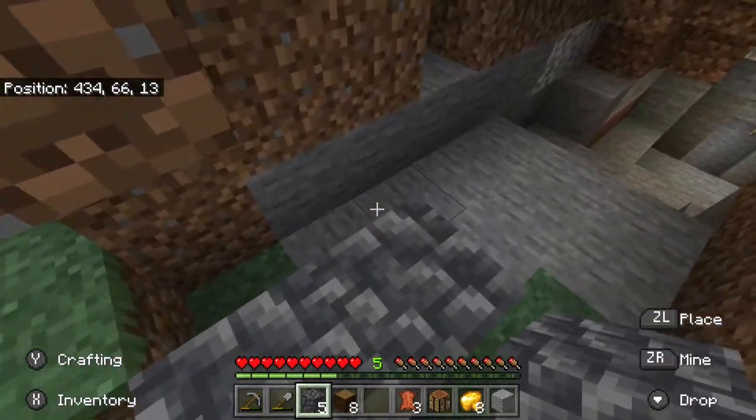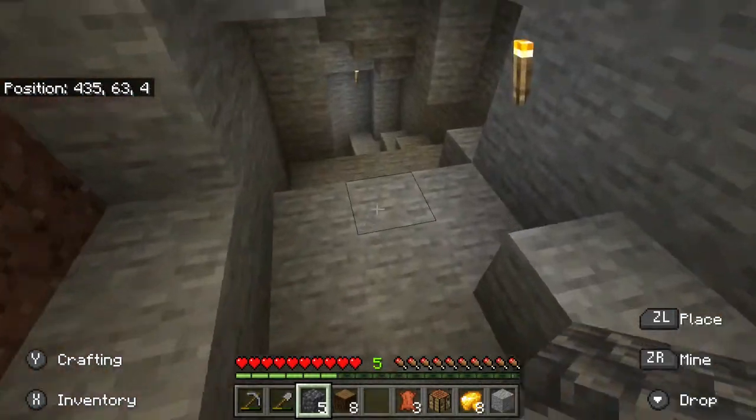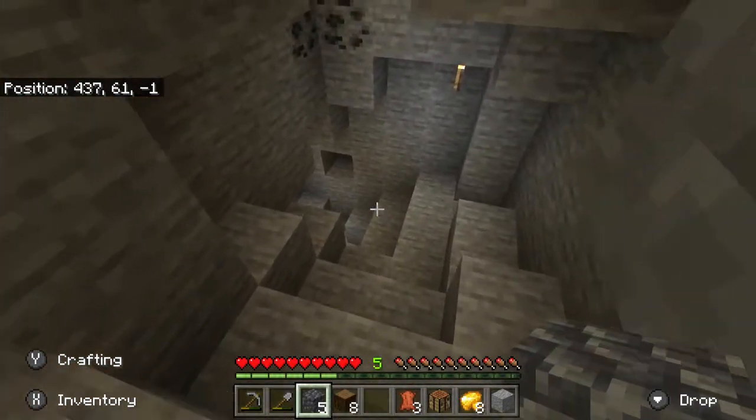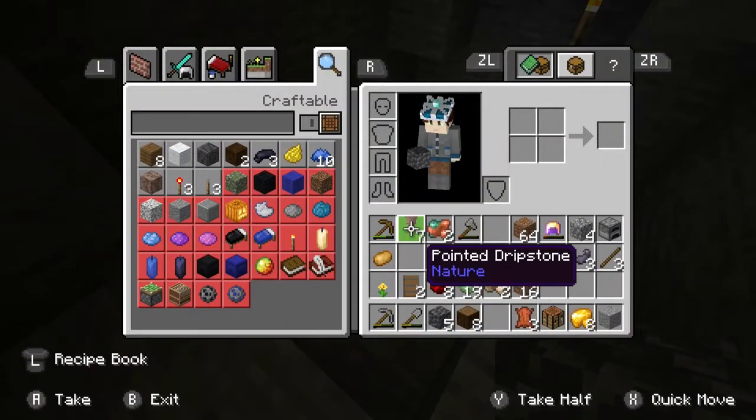We're going to have to clean this up in another video. Shimmy on through. We're not allowed to touch the color green — it'll get a tiny bit easier from here on out. We've got to be really careful navigating our inventory.